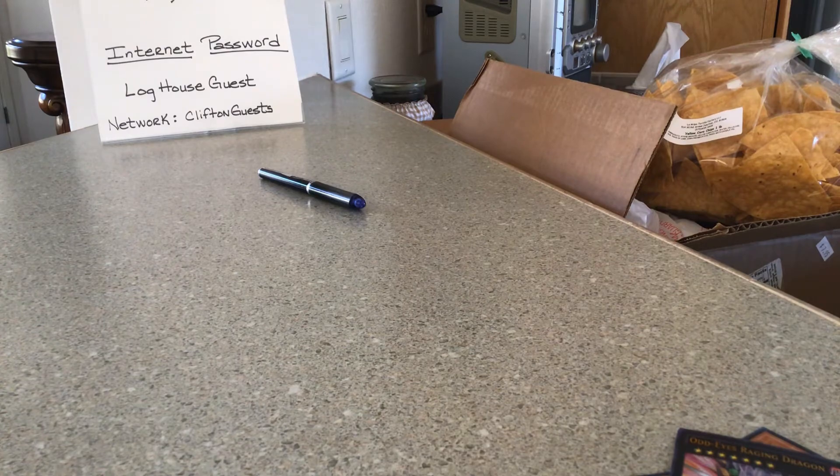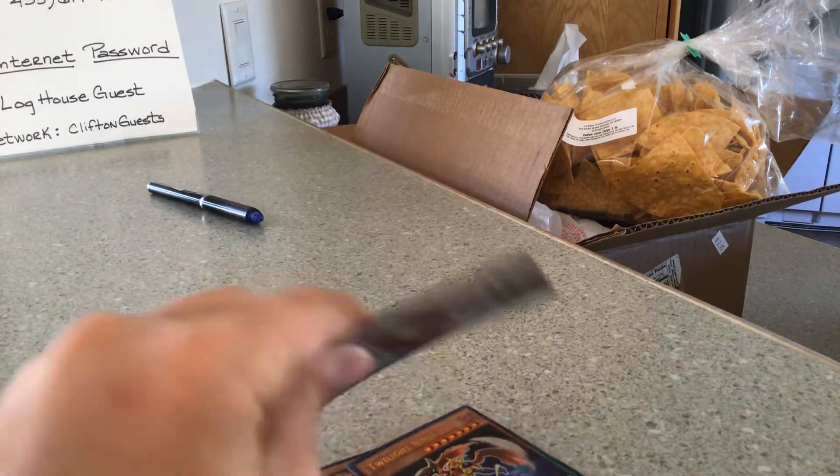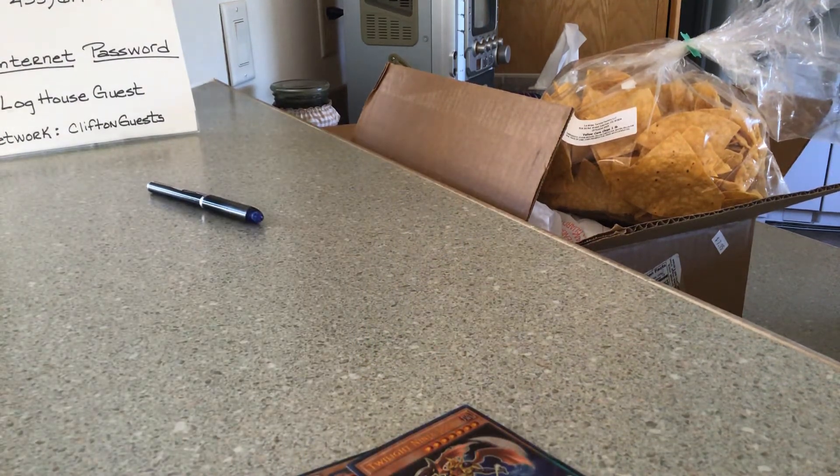The best part is, if you manage to get another Level 7 and somehow manage to turn its rank into a level, you can make a second attack during each battle phase. And once per turn you can detach one XYZ material from it, destroying as many cards as your opponent controls as possible. If you do, this card gains 200 attack for each until the end of the turn.